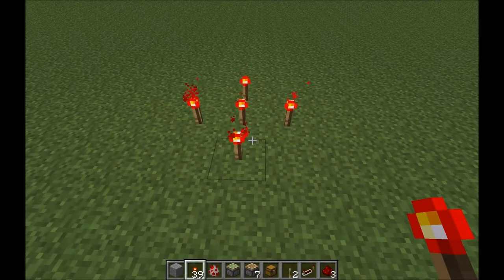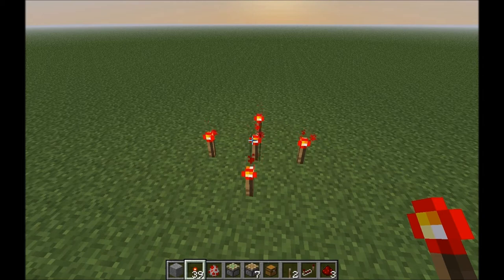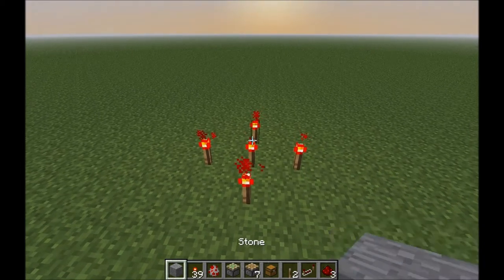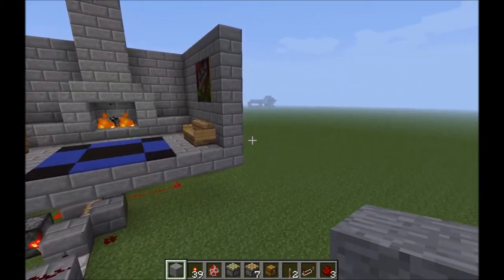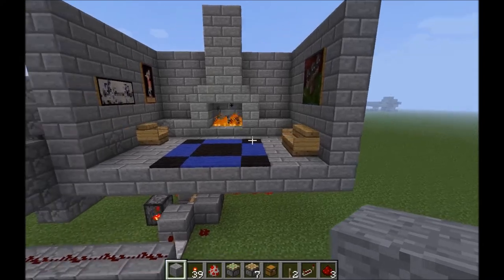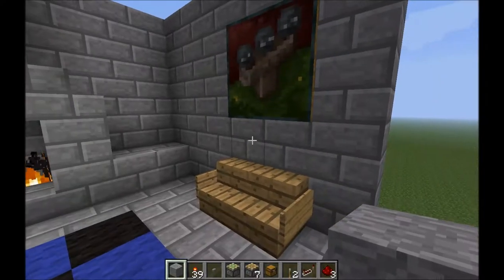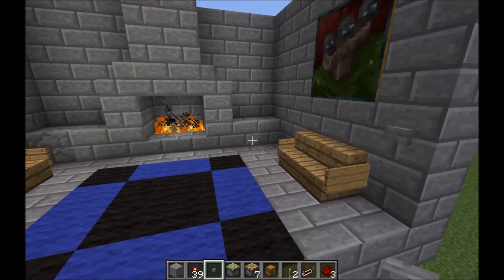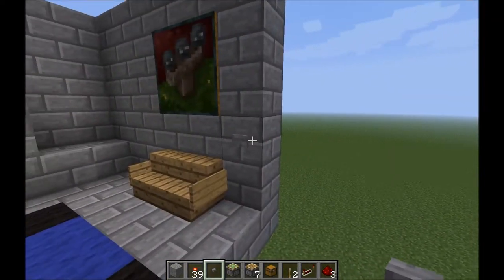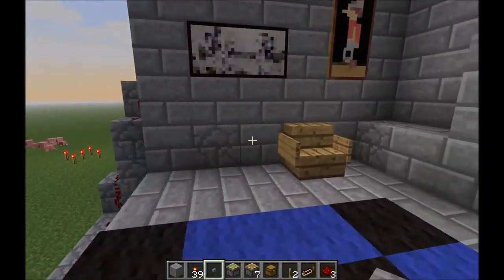Hello again, it's the Watered61 back with another video. This video is more of an update and a response to a comment someone made on my nifty fireplace entrance that everyone has been watching recently. He made the comment that if there's a button, it's not really a hidden door, because anyone's going to say 'I wonder what this button does' and it opens right up.